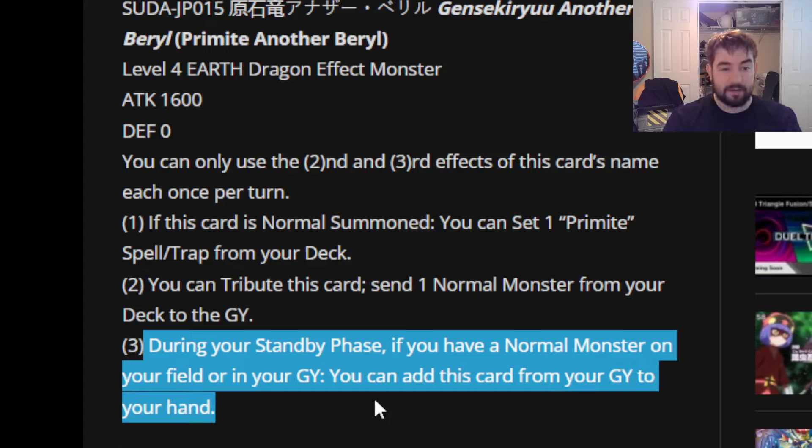Third effect: during your standby phase, if you have a normal monster on your field or in your graveyard, you can add this card from your graveyard to your hand. That's a decent little effect. Since Lordly Load only searches on activation, that is pretty nice — whether your board got broken or not, you should have a vanilla in your grave on your next standby, so you just get him back, normal summon him again, grab Lordly Load again, activate Lordly Load, search one of the other cards, and you're able to re-establish and basically re-set up all over again.